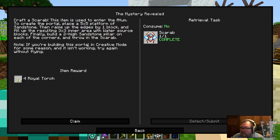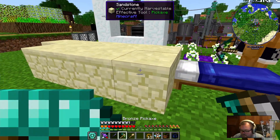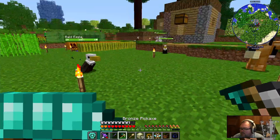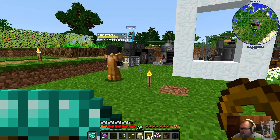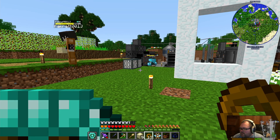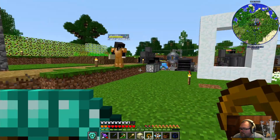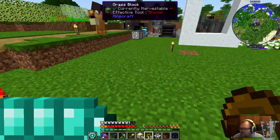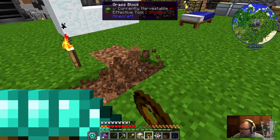So it was a five by five thing of sandstone, then raise up the edges by one block. Let's actually do this away from the base. Why? Just because it's a pain in the butt — nothing comes out of it. If we're going to be designing something that actually looks good as a base, this is not it. I don't think this is going to be our permanent base location anyway, so why not build the portals and we'll move them around later on.